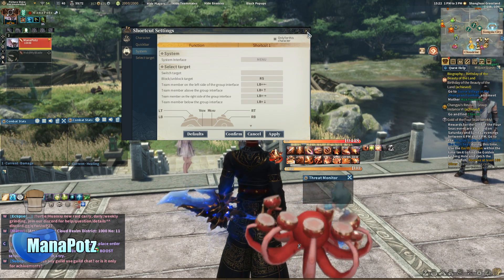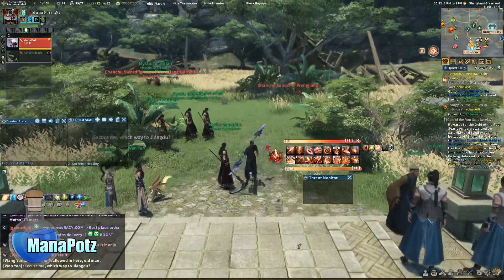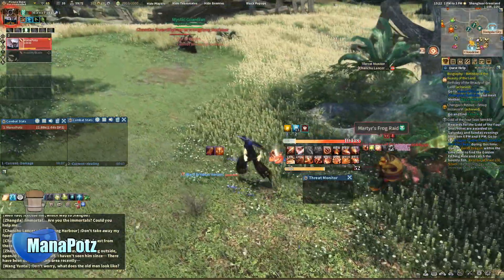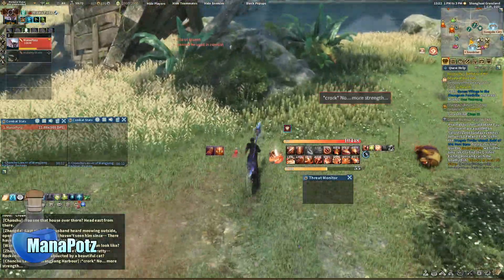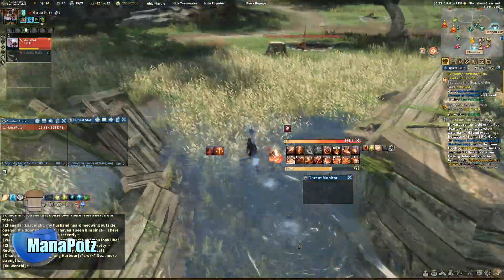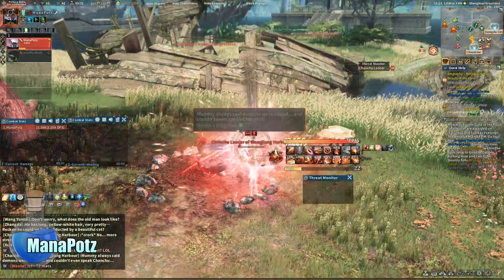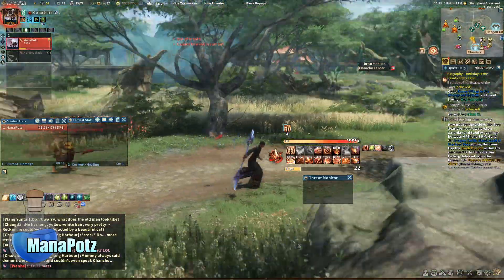I'm going to show you a little bit of combat so we can just get straight into it. We've got a Chanchu right here. I'm doing all my damage right now and the Chanchu is dead. You dodge with the B button, which is cool. Using right bumper X and right trigger X — he's already dead. This guy is almost item level 70 so he's doing serious amounts of damage.